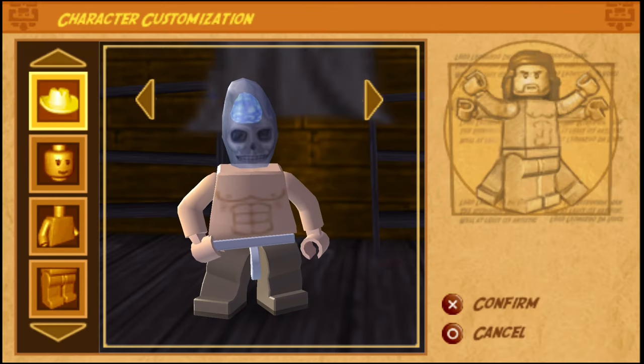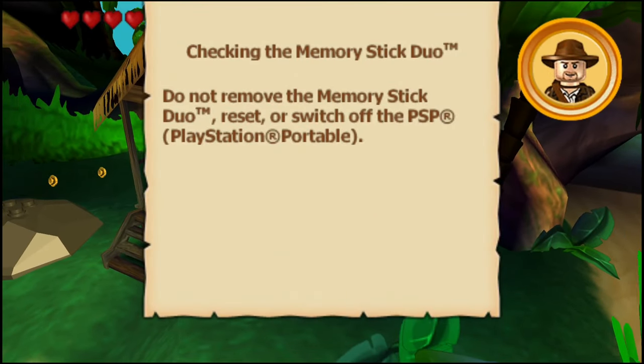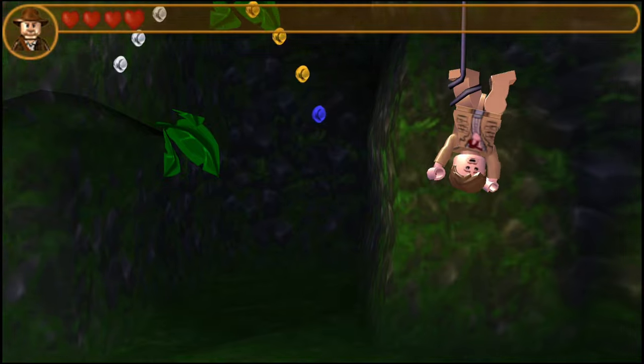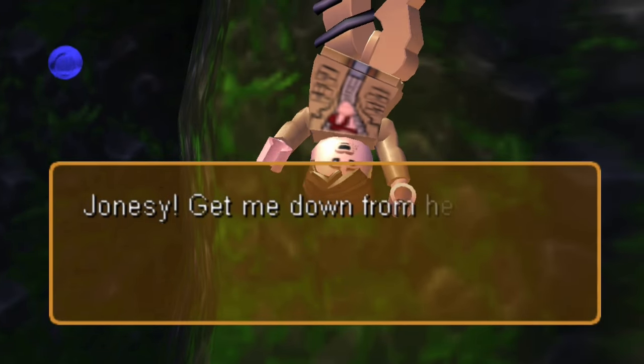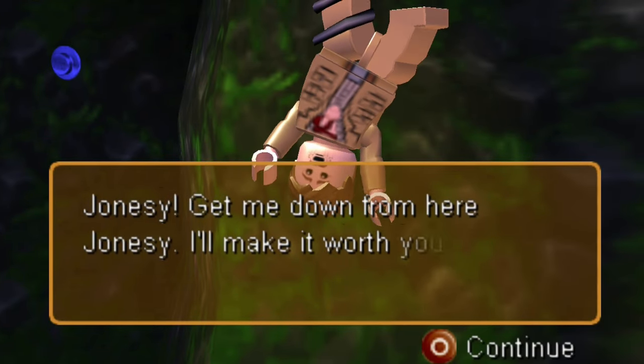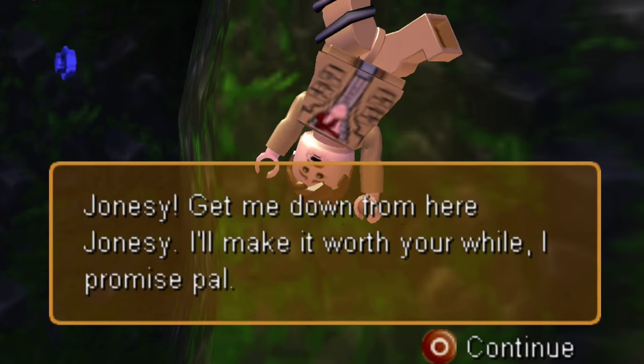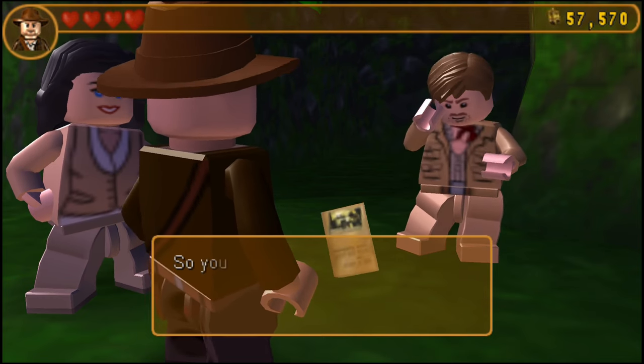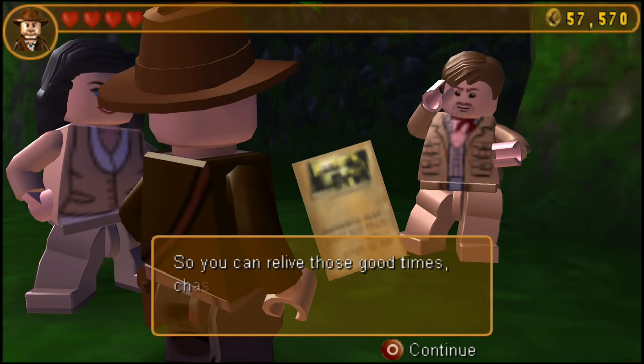Once you make a custom character, they just stand there on the porch watching — weird. Across the rest of the island, you interact with the villains to unlock journal pages and red bricks. You only need the first one during the tutorial to unlock the story levels, which then just unlock by playing them in progression. The other pages unlock minigame challenges, four per movie.